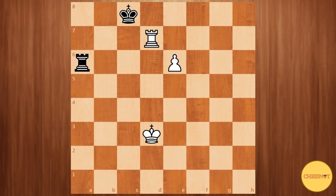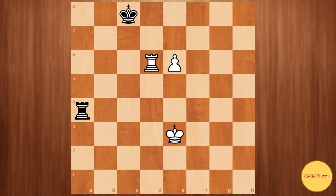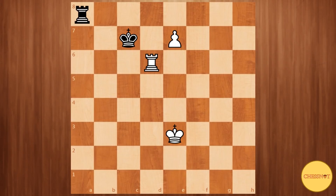So if the rook comes over to e7 then the king steps to d8, and e7 is impossible because of king takes d7. Another try is rook to d6, and here after king c7, white will play the move e7. Taking will be a mistake because this allows white to promote. But here simply rook to a8 followed by rook to e8 and black is fine.